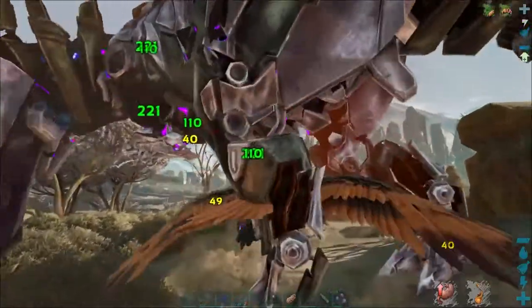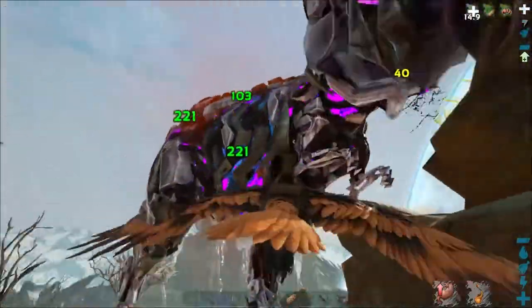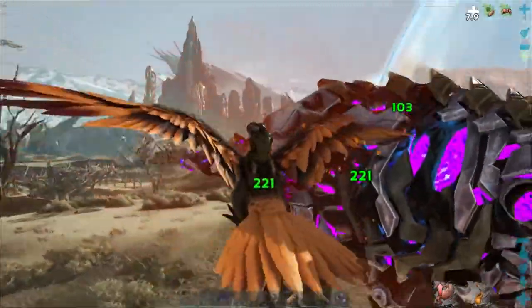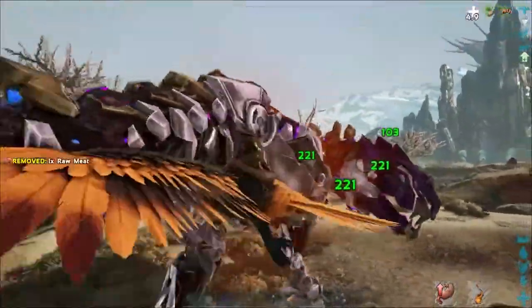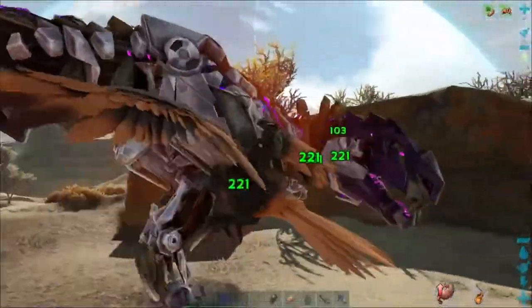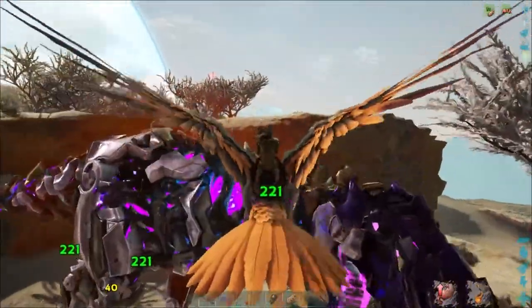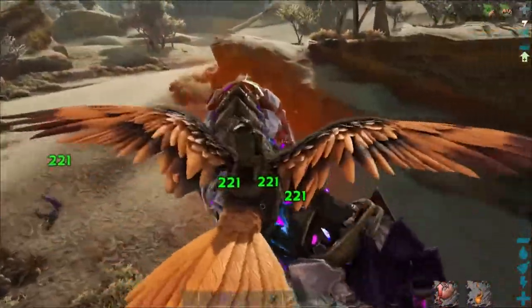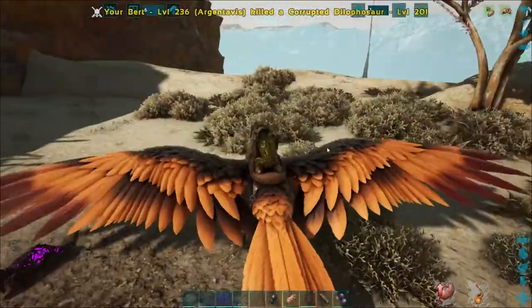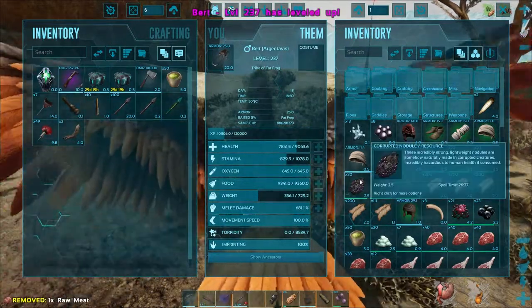Been killing a couple of corrupted T-Rexes and got a handful of black pearls. Found one of these enraged guys — an Enraged Corrupted T-Rex, so an alpha-Rex type thing. Giga's down, got some corrupted hearts out of that. Our vulture is getting in there. I think I see blood on its metal body. Got it — two black pearls and some angler gel. Got a level, going to put one more into health.